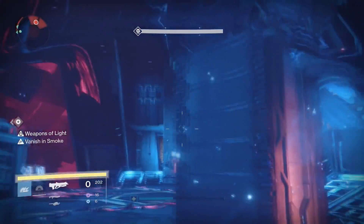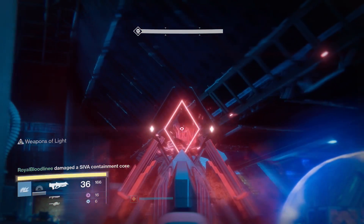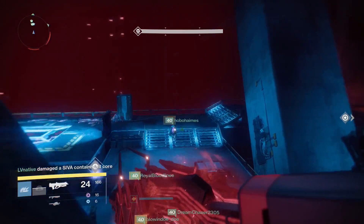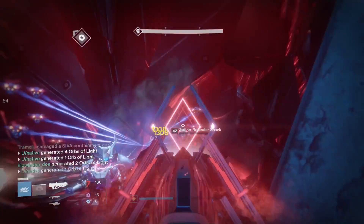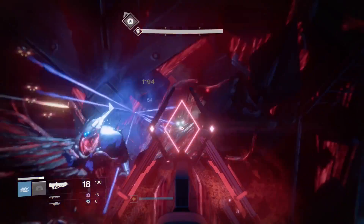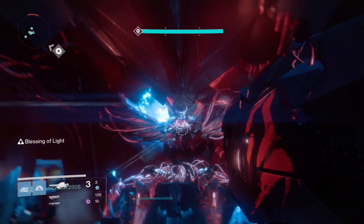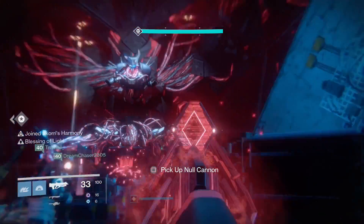First things first: whenever you're trying to increase your light level, before you do anything that can give you gear with a higher light level - such as decrypting any engrams, blue, legendary, or exotic, or collecting your faction reward packages from Dead Orbit, Vanguard, Crucible, or Petra - make sure you are at the current highest light level you possibly can be to maximize the rewards. If you have a whole bunch of blue and purple engrams, do not mash that button to decrypt all of them. Decrypt one item at a time, check your character's inventory to see if it's a higher light level, and if so equip or infuse it before decrypting the next engram. This will save you a huge heartache - rushing through will cause you to lose out on a lot of light level increase.